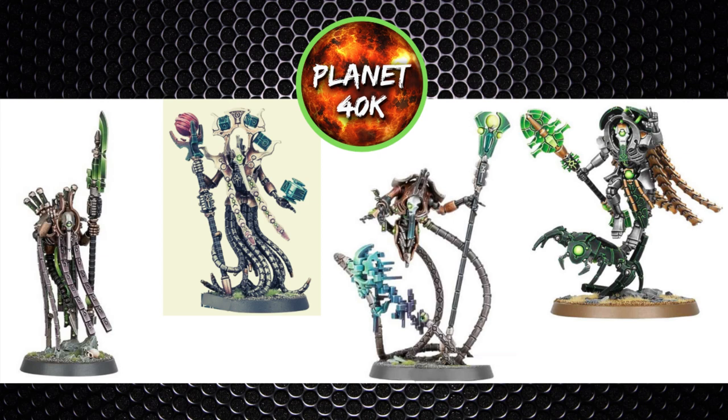The Plasmomancer is the most offensive Cryptech, throwing out mortal wounds left, right, and center. I like pairing him with a C'tan Shard which also throws tons of mortal wounds. As this Cryptech is the one you want up nice and close to the action, a Bale of Darkness relic may be a good option, and bring some Lychguard or even a Warrior blob with shorter-range strength 5 weapons to provide that much-needed Look Out Sir. That C'tan Shard is also a massive backup.